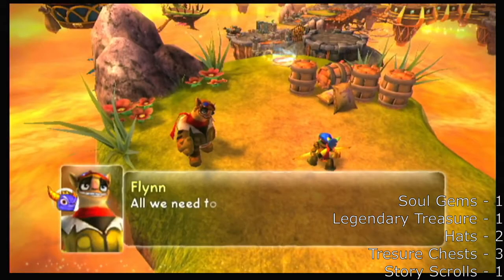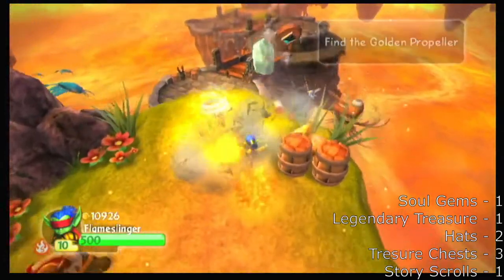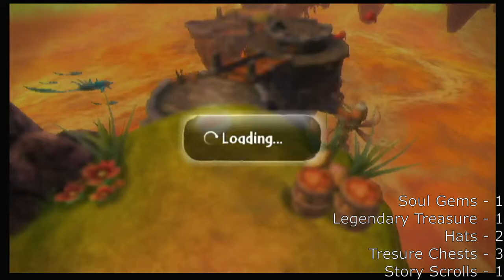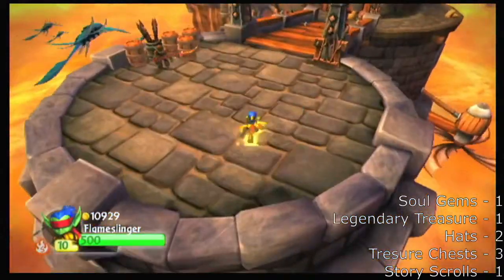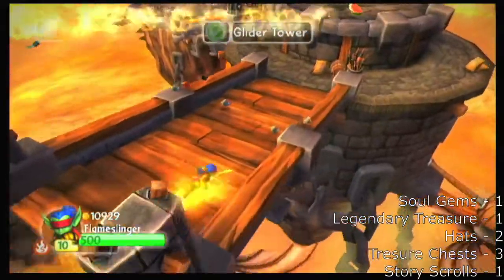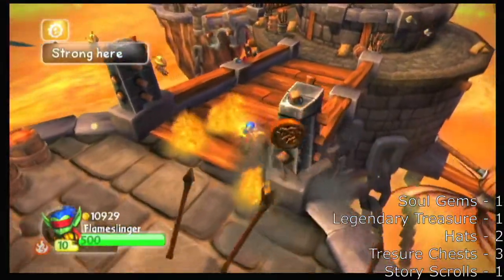There are turn sections, aren't there. I'm just going to search over — oh, I shot Flynn. Anyway, I do need to kill this guy for any enemy goals.